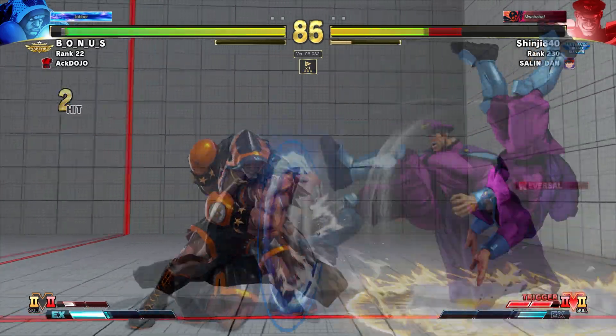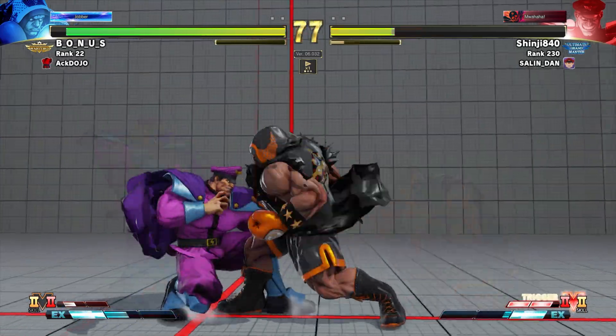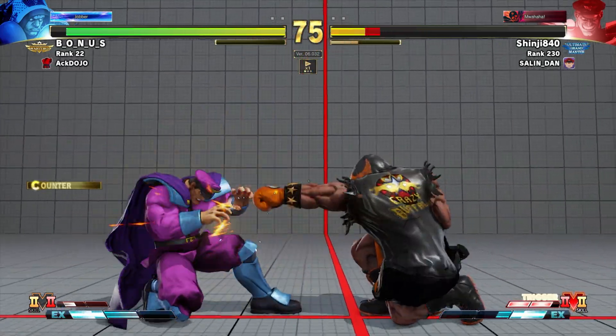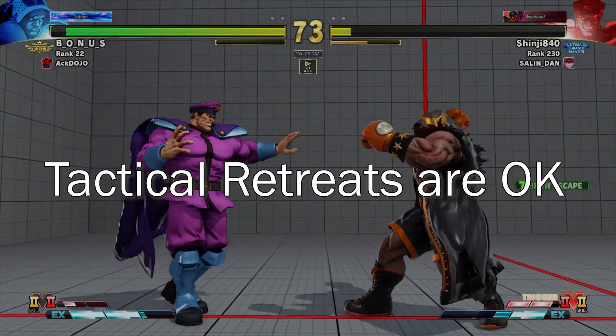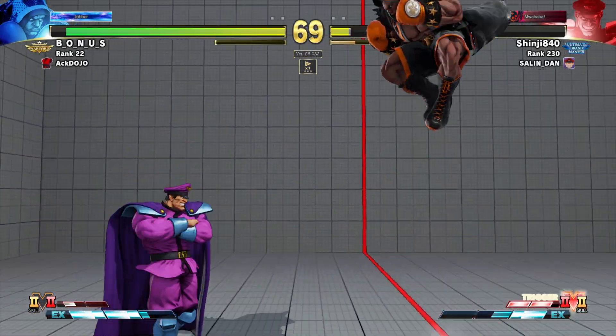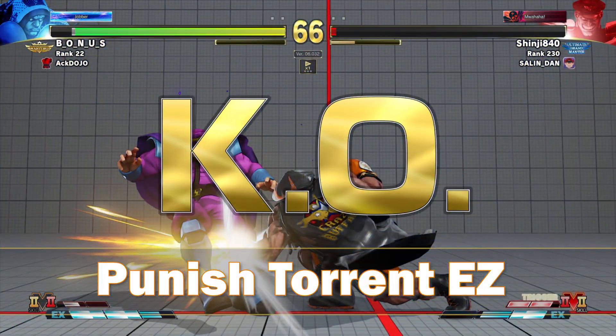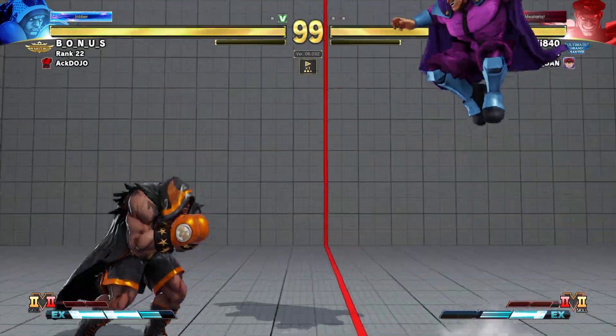Even though I say to close the distance, don't be afraid to walk away and make them earn that KO if you have the life lead. Bison walks really slow to catch up, and figuring out how to close the distance can make him make mistakes. If you see a Torpedo, just punish it — it's minus 10.